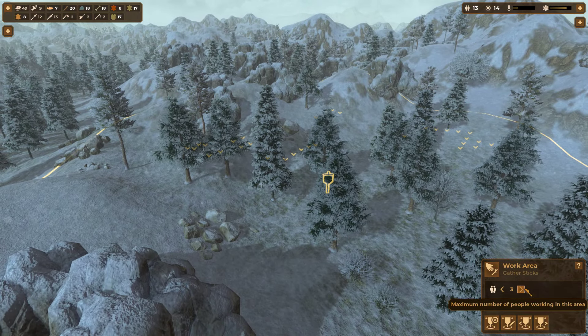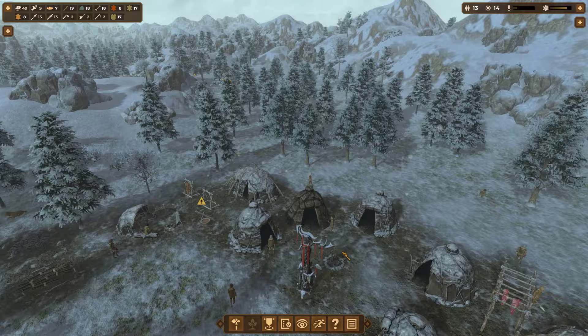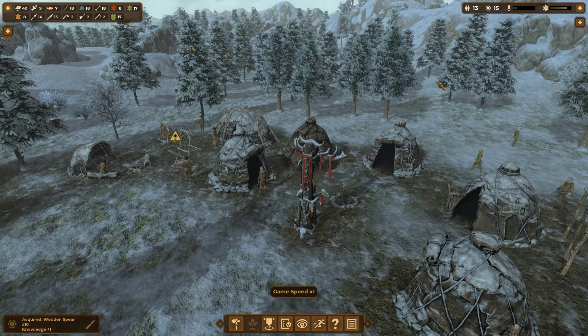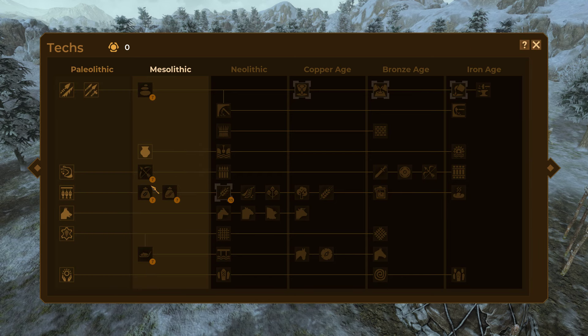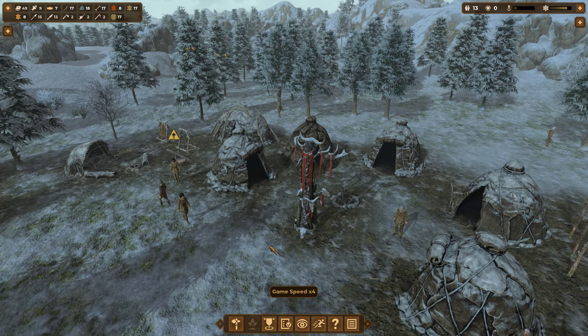How's our stick situation? We're going to bump that up to four stick gatherers and hold up to 30 sticks - we need more sticks in stock. There's our 15! Let's unlock pottery. We're going to save up seven more points and get sledges - sledges are going to make our gathering so much faster, people will be able to gather a whole lot more.